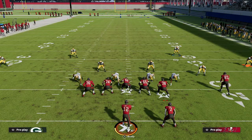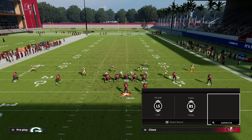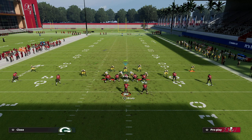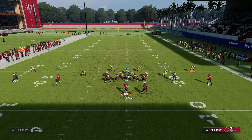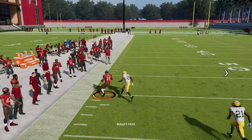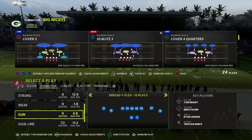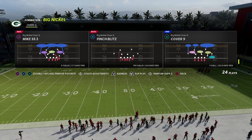One thing you'll notice: if they run a smash concept on both sides, you're getting man-to-man with cover one hole. What's really cool about that man-to-man coverage is most route-running abilities — like deep out lead — won't activate against these particular coverages. You can also run this out of cover three buzz match, which I think is one of the best coverages in the game this year — a very effective zone defense.